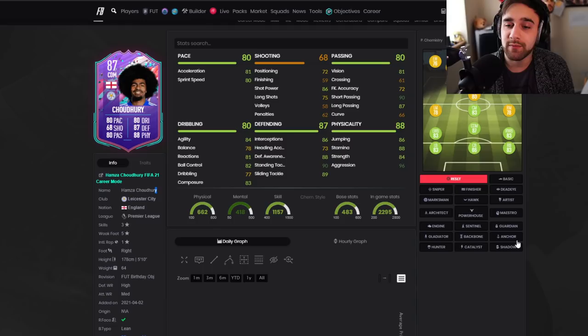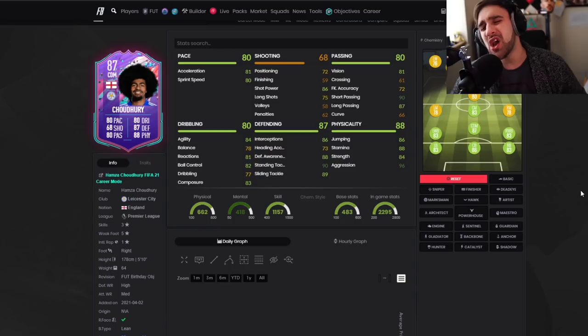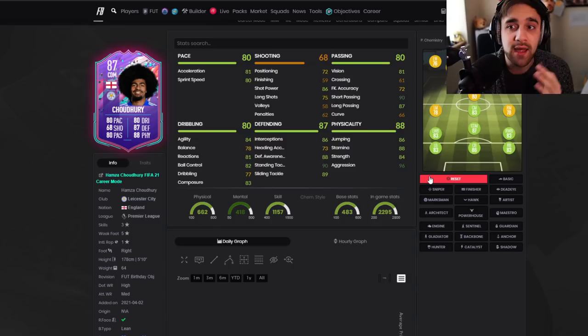This is a great card. I've personally played against Chudhuri in silver objectives and I know many of you would say it's only silver objectives, but I swear this guy is cracked. 80 pace is not the best, 90 pace with Shadow — but because he has high defensive work rates, he's never gonna come up. A lot of players this year have high attacking work rates and are always out of position at CDM. This guy is always going to be in position.